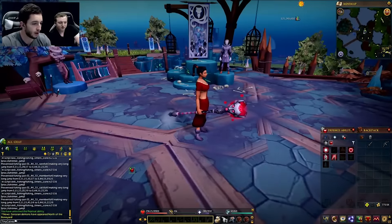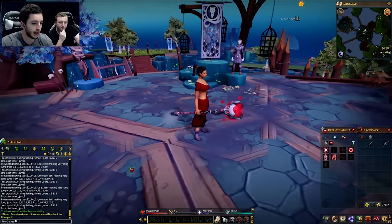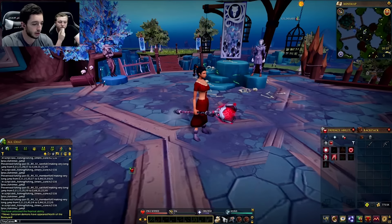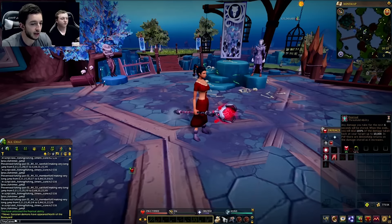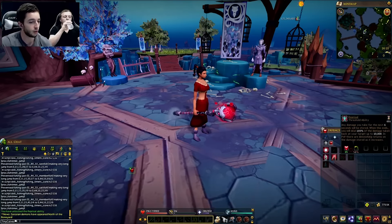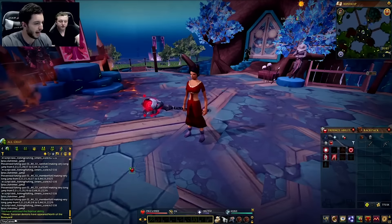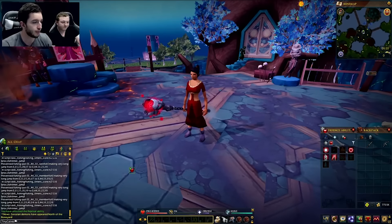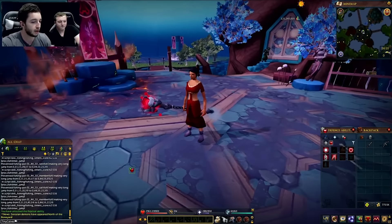We've gone through Sliske, Seren, and Zaros - that is only three of the four factions in God Wars 2. The final one is obviously Zamorak, and Zamorak actually has an Ability Codex as his reward. It's here in the Constitution tab - it's called Reprisal. Basically when you use Reprisal, it's a threshold ability: any damage you take for the next six seconds will be stored, and when this ends you will deal 100% of damage taken back at your target - up to ten thousand damage. In PvP there are diminishing returns. It goes with the chaos theming of Zamorak, so whenever you're about to take huge amounts of damage you can use this ability for six seconds, take all that damage, and then fire it in one blast back at your target.